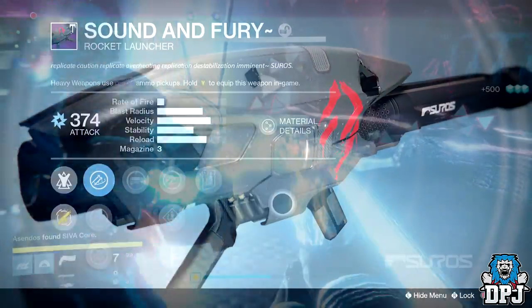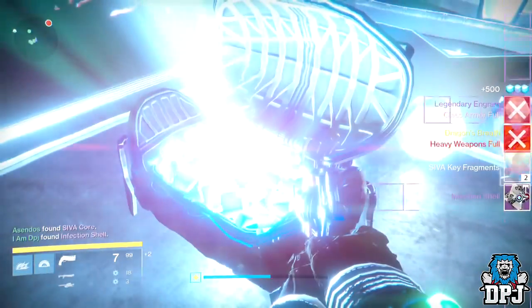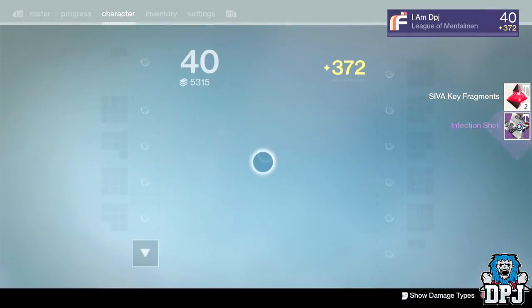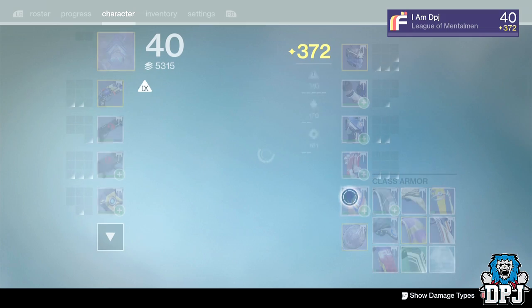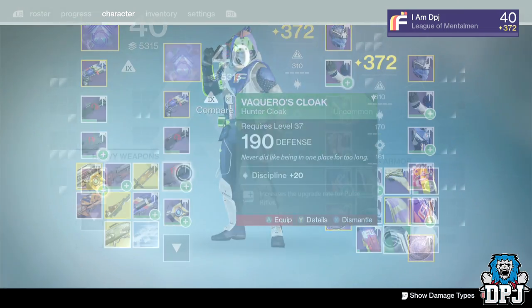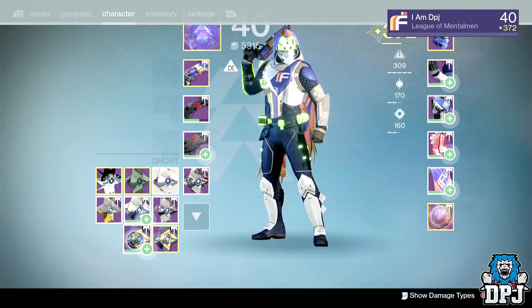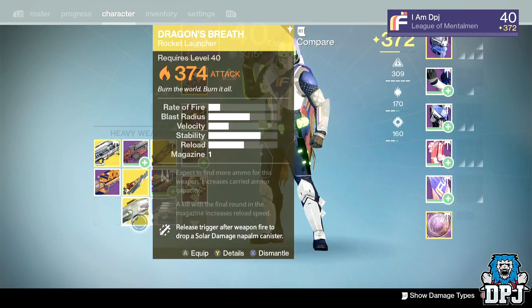From the first Aksis encounter, I got a legendary engram, the Red Ghost Shell dropping at 375 defense — just what I needed — and also the Dragon's Breath rocket launcher dropping at 374 attack, which is great infusion material.